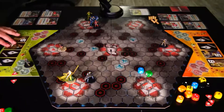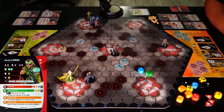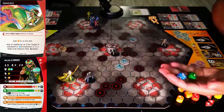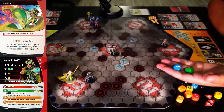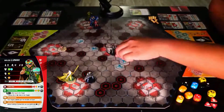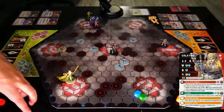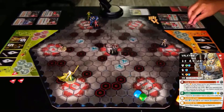Luna is next. Valkyrie. Red. Orange. Auto. Orange. And a second auto. Oh Jesus Christ! Valkyrie is wiped off the face of the map. Valkyrie's turn — sorry, she got shot in the face.